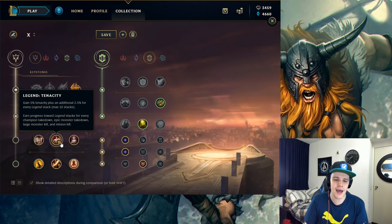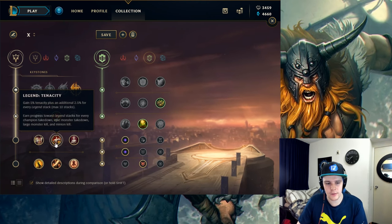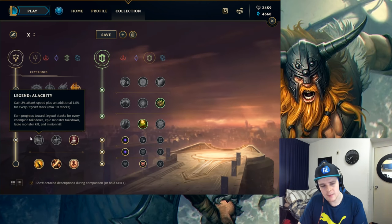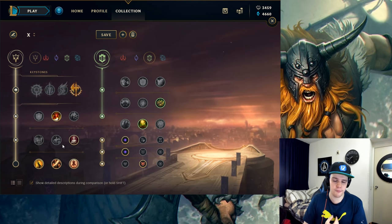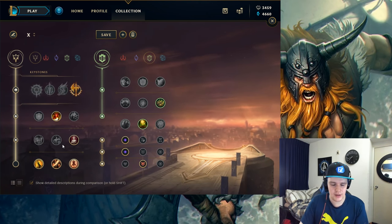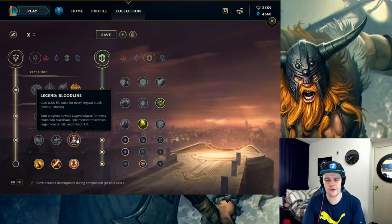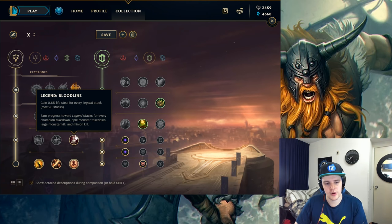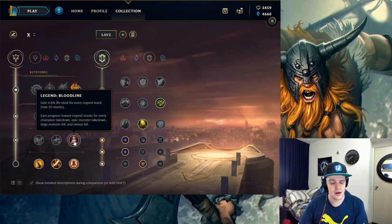For the Legend slot, you can go Tenacity if the enemy team is really CC-heavy — let's say they have that much CC that you want to tank some of it before using your ultimate. However, I rarely ever take it, as the enemy team rarely has that much CC for Tenacity to actually be valuable. The rune I prefer is Bloodline over Alacrity, because in my opinion Olaf has plenty of attack speed out of his kit, so having more lifesteal — especially at low HP — is a lot better. The 12% lifesteal from Bloodline is very effective for soloing Baron or winning 1v1s at low HP. Alacrity is also a solid option if you prefer attack speed.